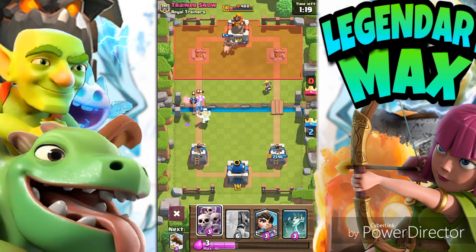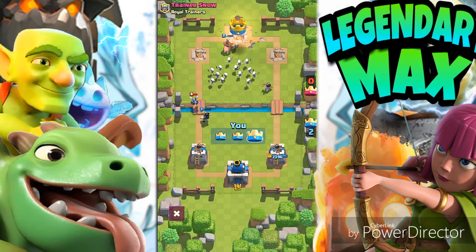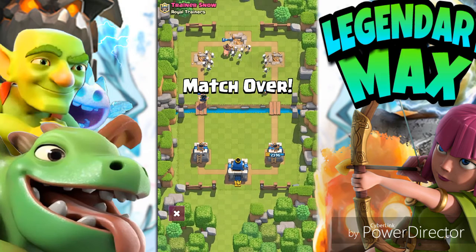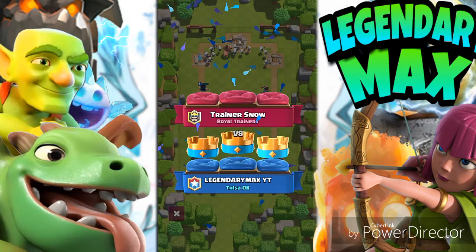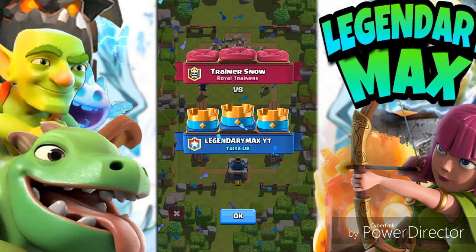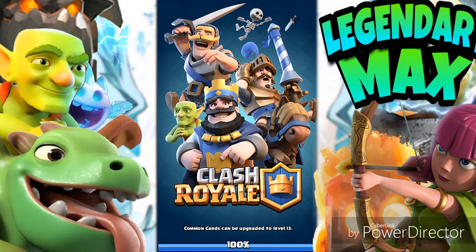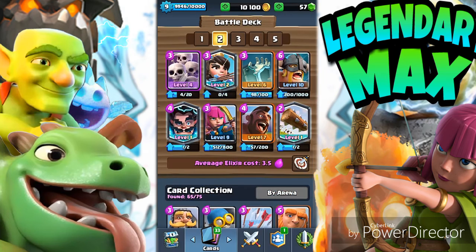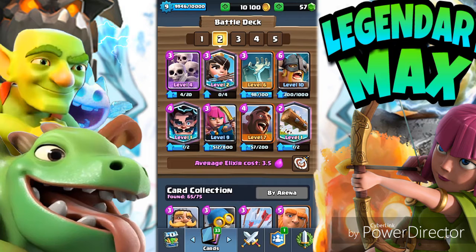The Hog Rider takes out the tower. All we need to do is either defend or go for the three crowns. You can basically get three crowns pretty easily. These are trainers, and basically they're like players, so you guys can practice on the trainers first and get used to the deck. You can rotate and change up the cycle a little bit.